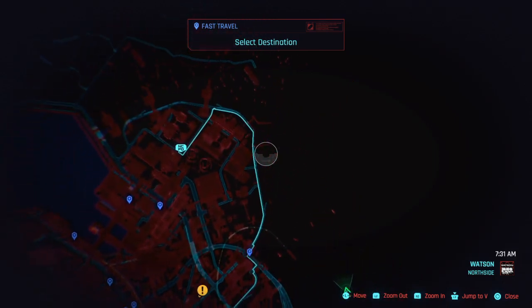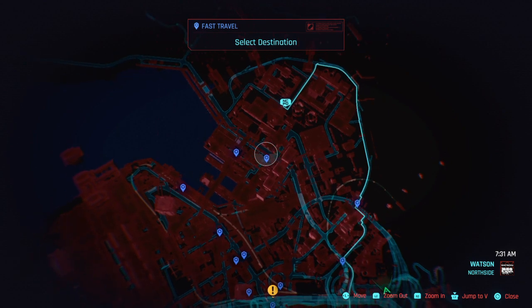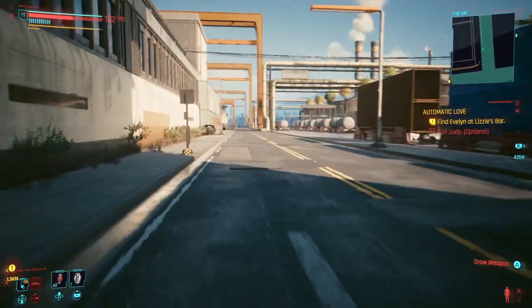Hey everybody, this video is going to show you where the MA-70 Light Machine Gun is. It's the new weapon in the 1.6 patch. This is not a random location, so if I find it, you can find it too.